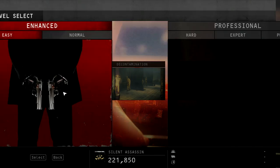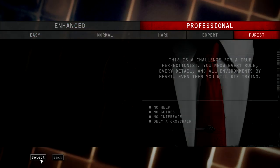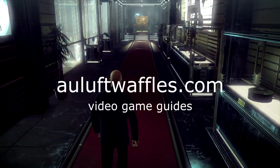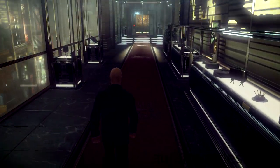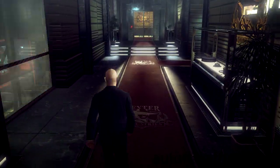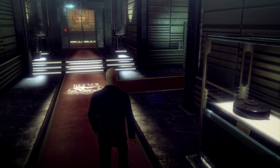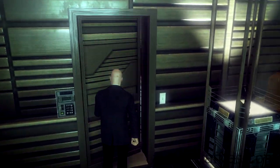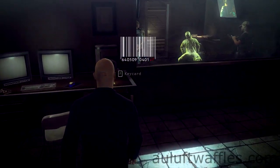This is the first part of Death Factory, which is called Test Facility, and this guide is on the purist difficulty. At the start here it's pretty self-explanatory. You can actually run here if you want to, but I'd rather not run — it doesn't look as cool as walking. I think it's more in the style of Agent 47 to be walking, not running.